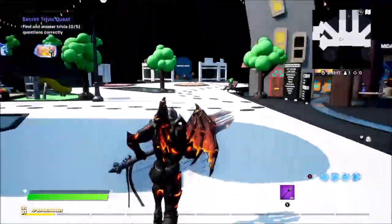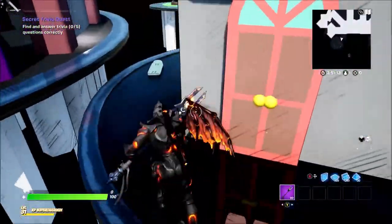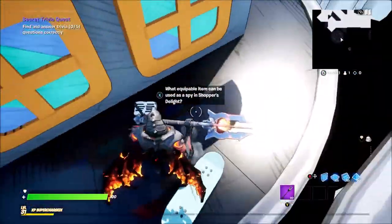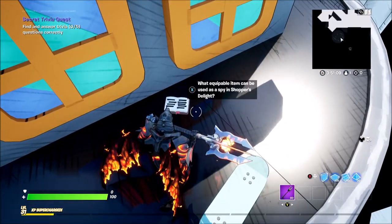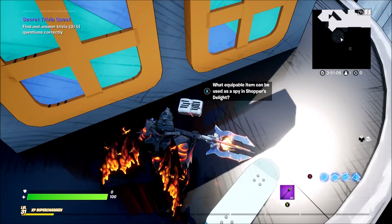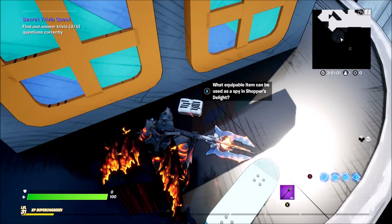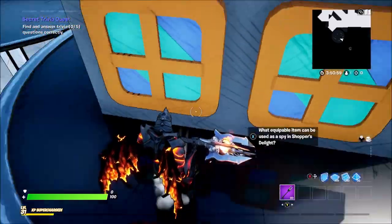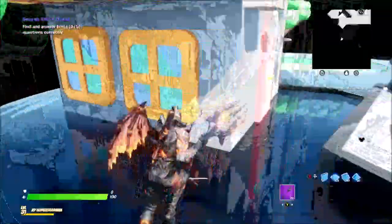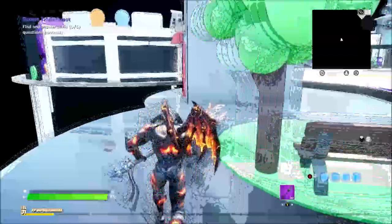For some reason, it's not letting me pick up the device, even after recessing twice. But I will show you guys the book locations around the map. What crippable item can be used as a spy in Shopper's Delight? That is going to be a smoke grenade. There are going to be three options, and then you're going to click smoke grenade for that one.